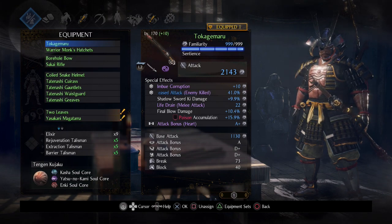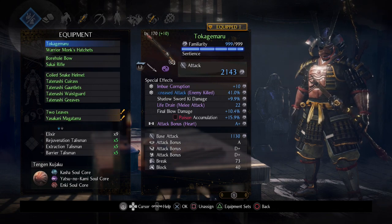For your second weapon, you don't necessarily have to use hatchets. I'm just using these particular hatchets to mess around with. You can use a secondary weapon of your choice. Also, I am using the Coiled Snake Helmet and four-piece Tatanashi.